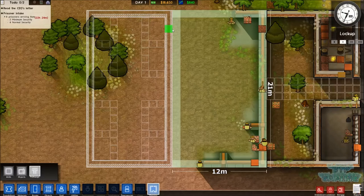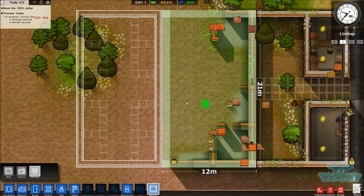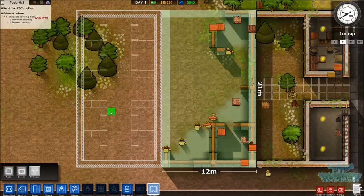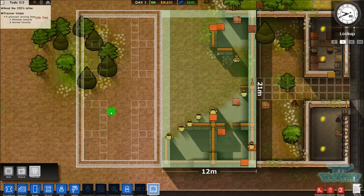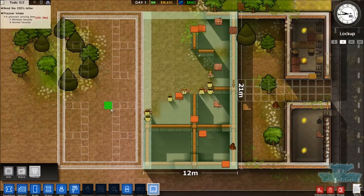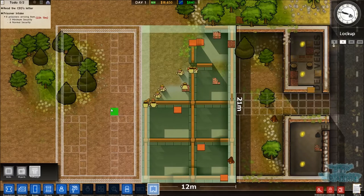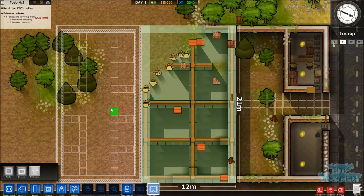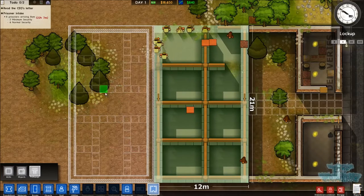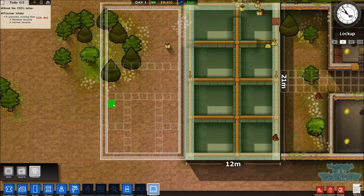We've got eight cells to start off our prisoners in. We will build a holding area in here somewhere so we can just take them out and escort them right in. That's definitely what we're going to do - I don't want to have the holding cells in with the cells, I want the cells separate from the holding cells. What we'll do is we'll turn one of these into a holding cell and one of them into the canteen, and then we'll have the jail cells behind it.